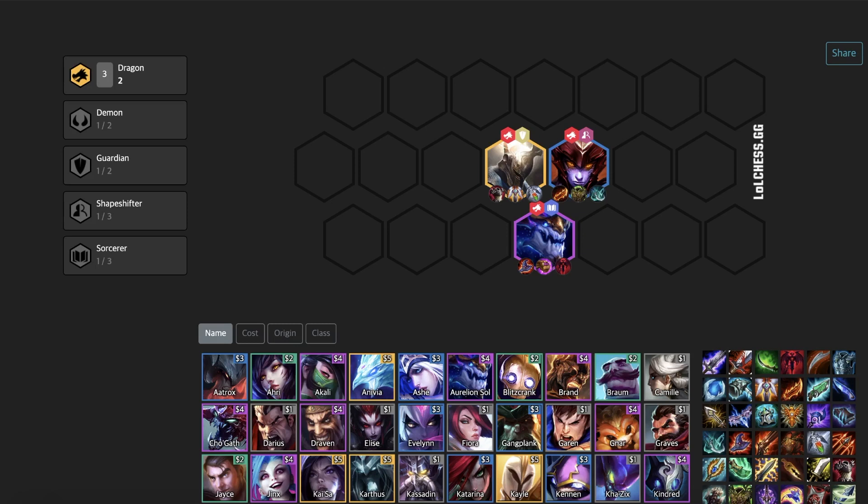As you may have noticed, Phantom Dancer is great on all these champions, and that's because it means that no sort of burst damage can kill a dragon. Because they have the built-in magic damage reduction, and now with the Phantom Dancer they're immune to critical strikes, they can never be bursted, which not many champions can say the same.